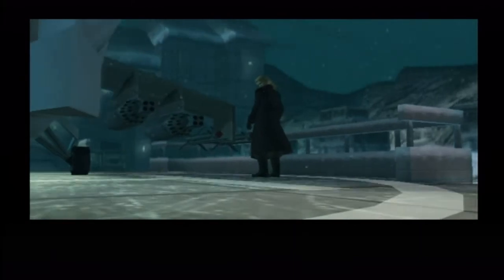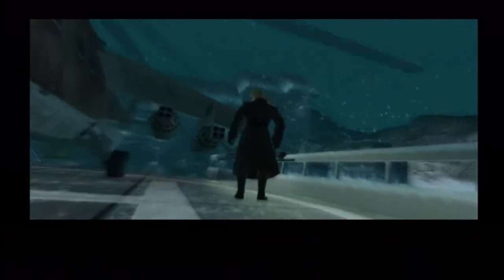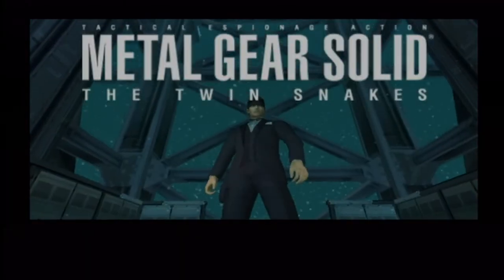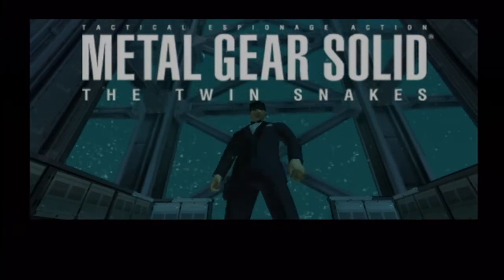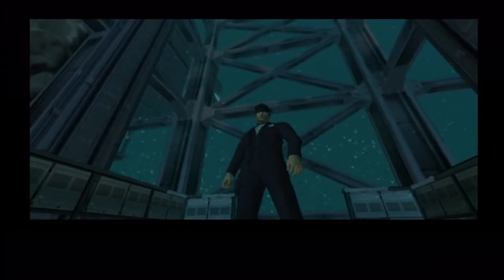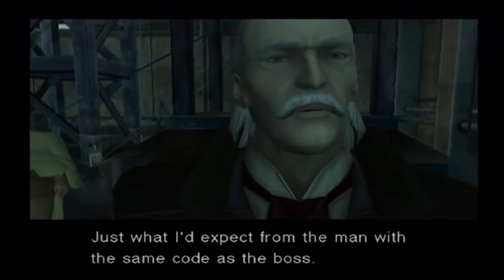Eh, we could get better. Slow pan upwards — there we go. There are just some really square turrets — well, missile holders — right there. There we go: tuxedo. You get all the cosmetic changes from beating the game twice and getting both endings.